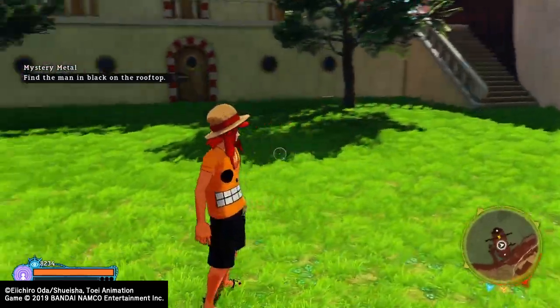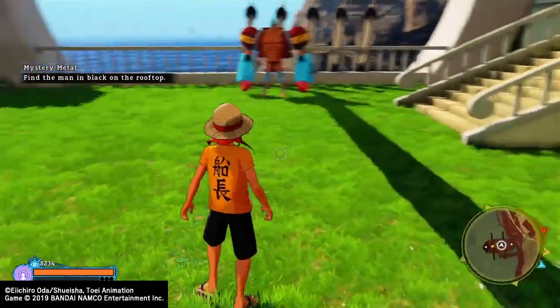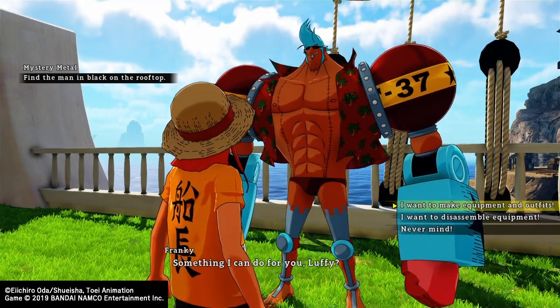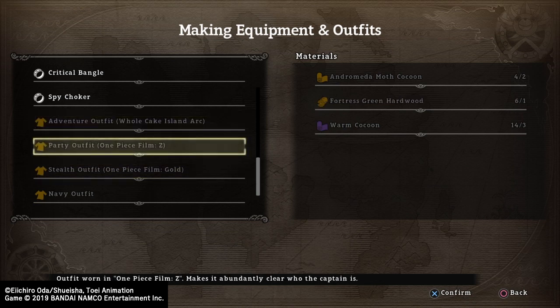To unlock the items for this outfit, you just gotta keep collecting treasures and that sort of thing, and you'll obtain the materials to use it. If you go down, there you go — Party Outfit One Piece Film See. All the materials you need; I think they're pretty much all the same.